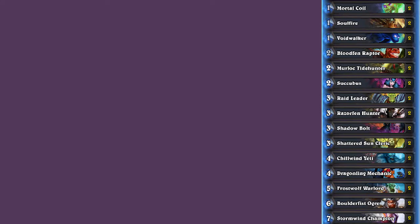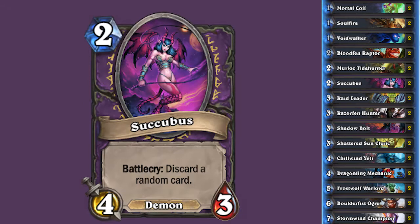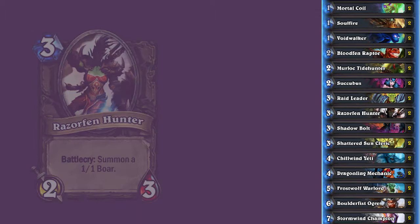For the basic Warlock deck, we've decided to go with the aggressive deck that we mentioned before. There's a lot of basic Warlock cards that support this playstyle. We're running a lot of cheap minions since we're looking to establish a board that's difficult for our opponents to keep up with. Voidwalker, Bloodfen Raptor, Murloc Tidehunter, and Succubus are all great cards to play. We also have Razorfen Hunter and Dragonling Mechanic to help us go as wide as possible on the board.